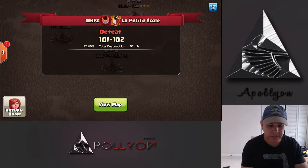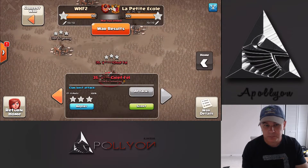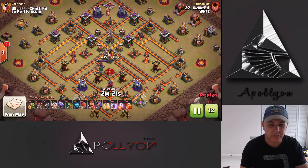Meta attacks in each one of these Town Halls. So we'll get started with Town Hall 10v10 and do a couple. I think we've got about four of them and we'll start with a pretty cool one which was a Queen Walk and Rest Dragon.